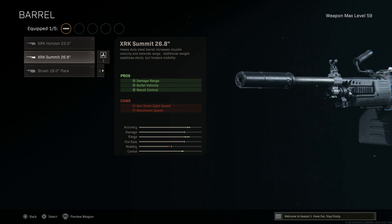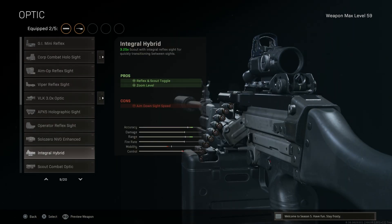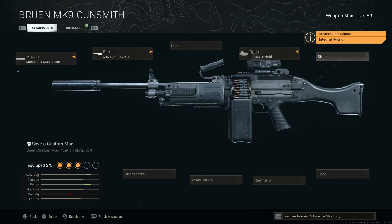We'll skip the laser for this build. For the optic, as you guys know me, I'm going to run the Integral Hybrid — the Leopold Hammer optic — which gives us that clean 3.25 optic with the top-mounted delta point in case we need to handle anything at closer ranges. It gives us the option to toggle between zoom levels. The con is ADS speed, but it's an LMG with a 100-round belt so we're not expecting to run and gun.